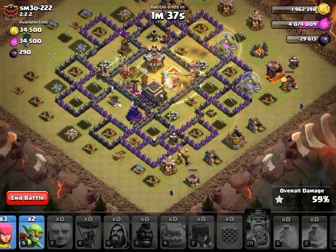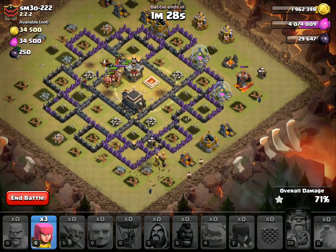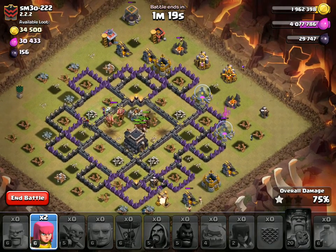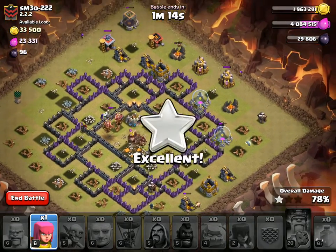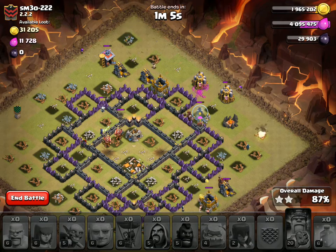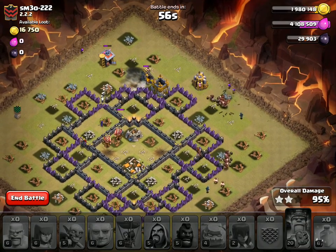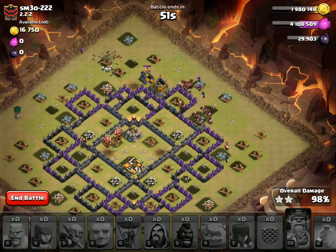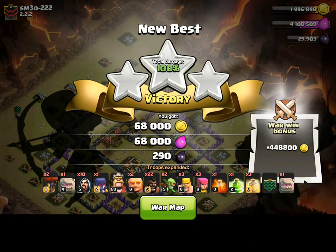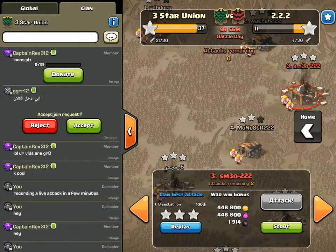Everything's down. The witch is doing some work up there. Dropping the goblins to spread out — but there's a ton of hogs left over. I'm not sure where all the giant bombs were in this base. I know there were two inside the core but I'm not sure about the others. Builder's huts in the corners — looking good. Dropped that last archer. Pretty smooth attack overall. The kill squad was actually very effective — that one witch stayed up and provided a lot of skeletons to distract those Teslas. Hog deployment went well too.